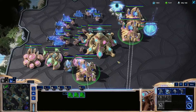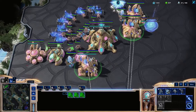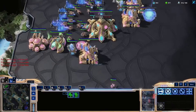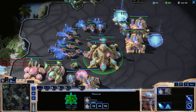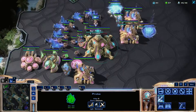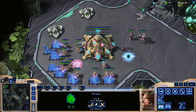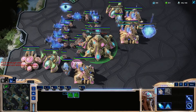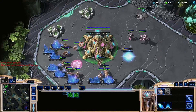What you need to focus on before anything else is constant worker production with no breaks in the early game — always be queuing up more workers. Next, always use the production facilities you've got; don't let your barracks or gateways sit idle — make sure they're always building units when you've got the money. And lastly, make sure you don't get supply blocked, so constantly build overlords, pylons, or supply depots.